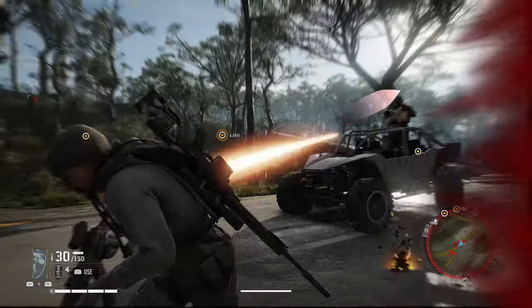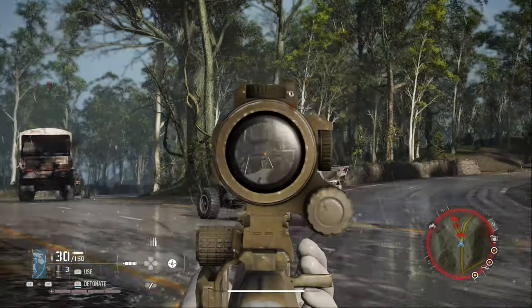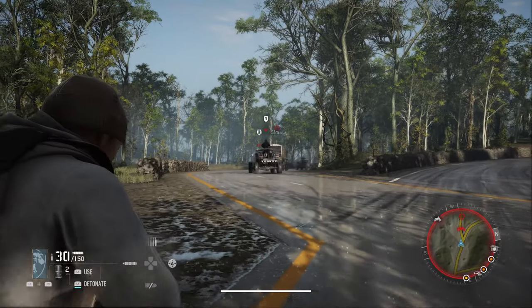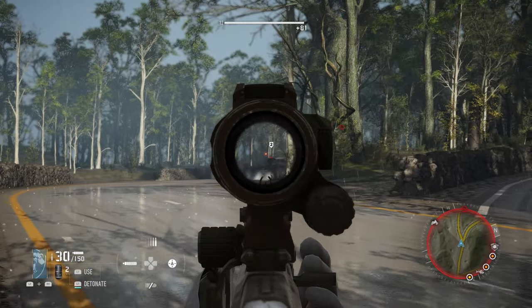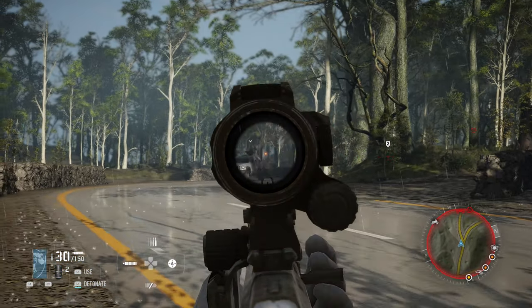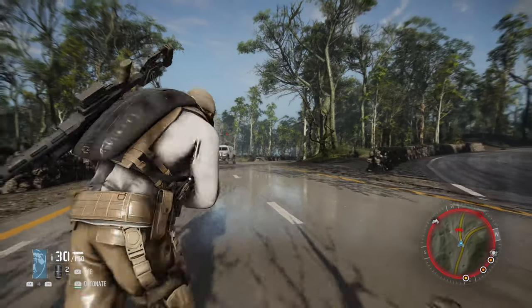As I'm aiming down the sights I'm hitting L1. I didn't get the first two vehicles, but on the last one I got the gunner and then the driver. You can get up to three targets with the drone. Once I have those two targets tagged, I hold L1 to send the drone out. My target is off screen but the drone is going to get the job done anyways.